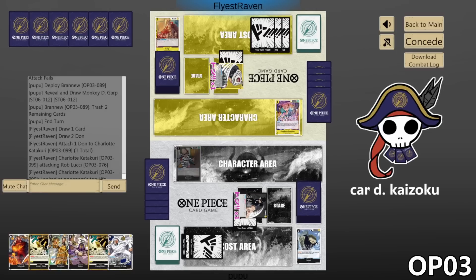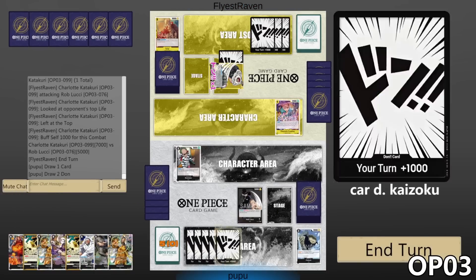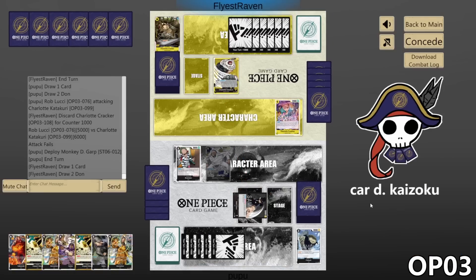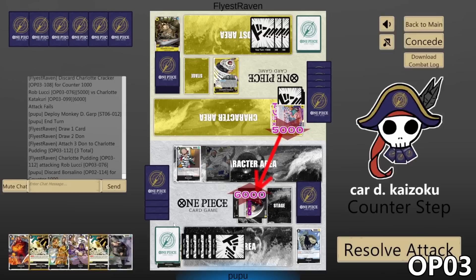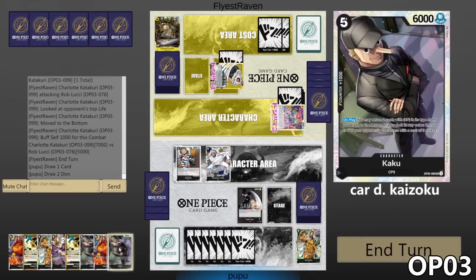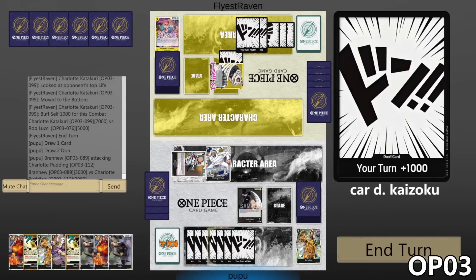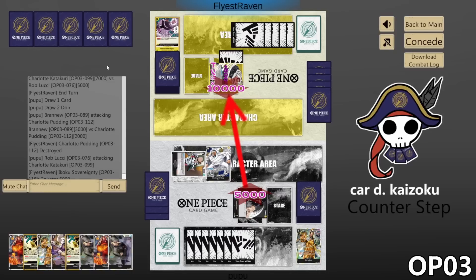They attack us with their Leader for 7, thanks to their Leader ability. Baku is good — we just need one more CP9 card in our graveyard, but we don't have any so we can't play them this turn. We could just play Garp and have them on board. We'll attack with our Leader for 5 — counter for 1k. We'll play Garp and pass. They attack with Pudding for 5 — counter for 1k. They attack us with their Leader for 7 — we take, get Sakazuki. We need some CP9 cards. We get Kaku now. We'll attack Pudding with Brand New for 3 — Pudding dies.